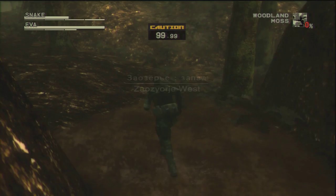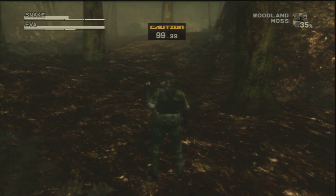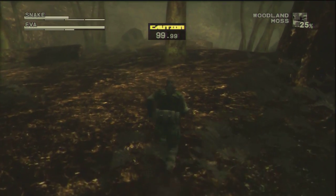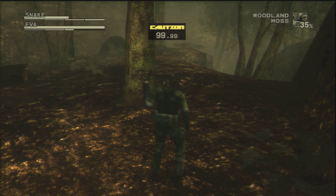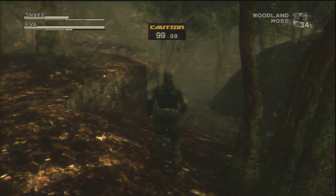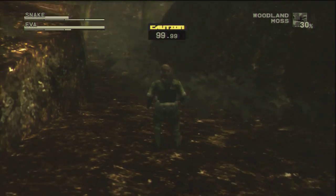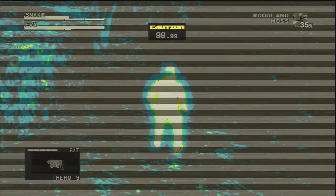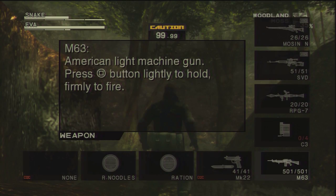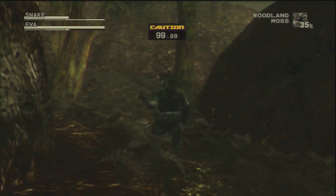The patrols come in and we need to do this quickly to make sure no one catches us. This section should be clear if I remember correctly, provided that I keep moving. I think once Eva gets to below half stamina she starts to complain, and then when she gets below a quarter she stops moving. But let me see if I can find any other fruit that I haven't got before, so I can at least get a trophy for fruit.